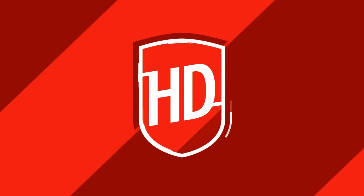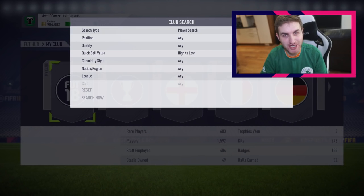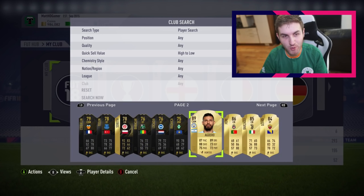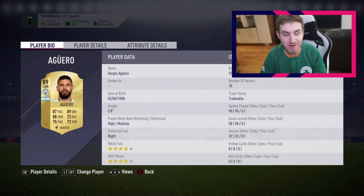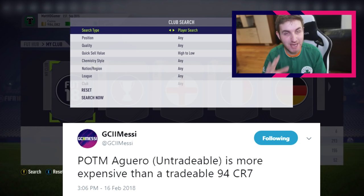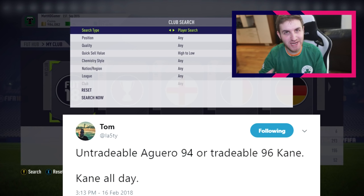The new Player of the Month has just been released — an amazing 94-rated Aguero card with ridiculous stats. In preparation for this moment I went on the transfer market and bought an Aguero for the cheapest price at the time: 377,000 coins. I was ready and prepared, though part of me felt like we'd have to submit something bigger — maybe an Aguero and a few informs from City.